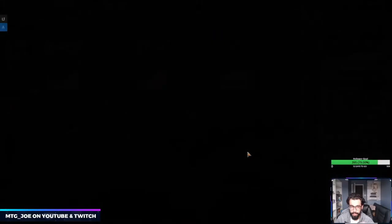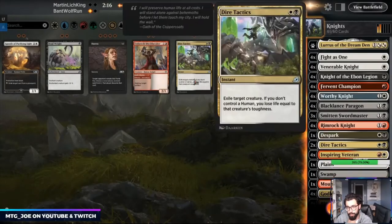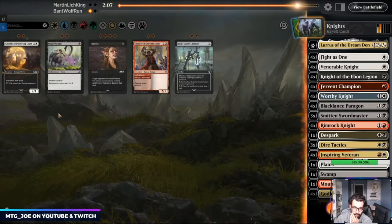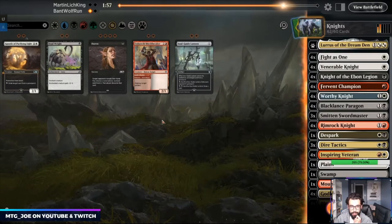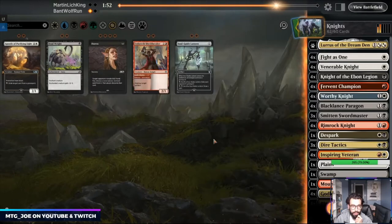For this matchup, bring in Despark. The Deadweights aren't that good. I think we have too many Duress. I don't think we need the Deadweight if we have Soul-Guide Lantern — or just get rid of this Deadweight. Dire Tactics is so much better to be playing. Two cuts — Rimrock Knight is probably reasonable. Swordmaster can help us push through. Probably just cut those — they don't block.